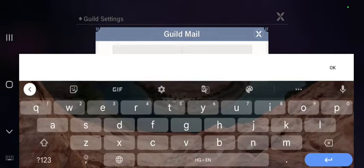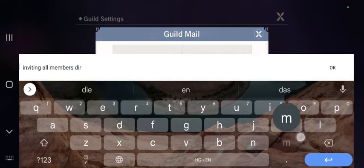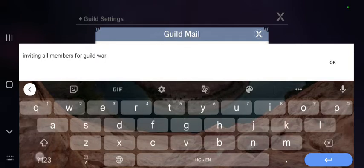Click on the message box here — you can send mail to everyone. Write your guild mail here, whatever you want to write. For example, you could write it inviting all members for guild war. You could format it as well, write it in different forms. You cannot post images in it, but you can write a short mail here, like a general mail.